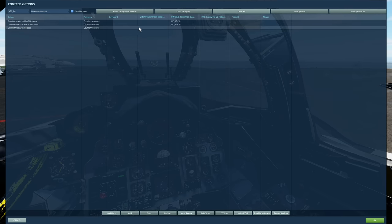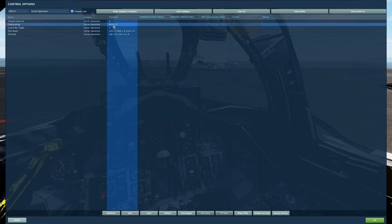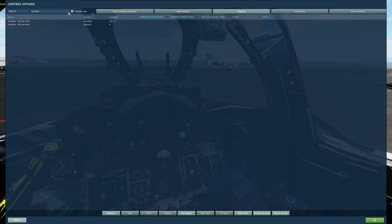Under countermeasures: chaff and flare. Under carrier operations: launch bar toggle to raise the nose wheel and set the bridle, catapult hookup to hook to the catapult, folding wings, pilot salute didn't work so I've ignored it, and tail hook for landing. Under autopilot you may want to bind for long operations. That covers the controls setup.